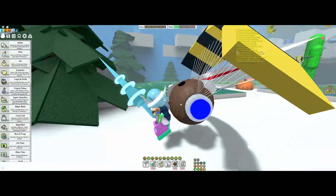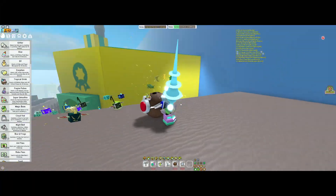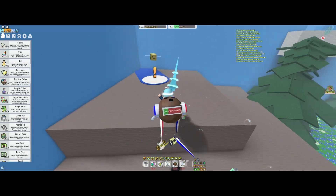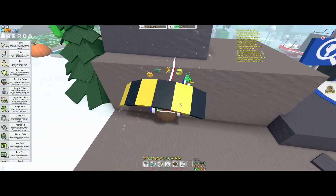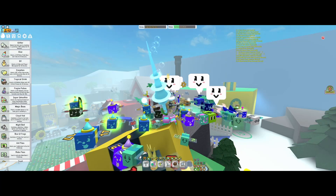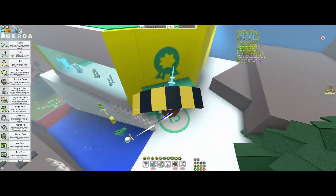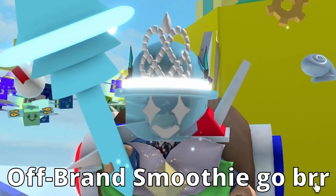Yet another thing — and this is kind of something you shouldn't do — is to just use super smoothies in general. You shouldn't really use your super smoothies because you can use them for crafting big end-game items like this one over here. It's better just to use a purple potion instead — it's cheaper and it's almost the same thing.